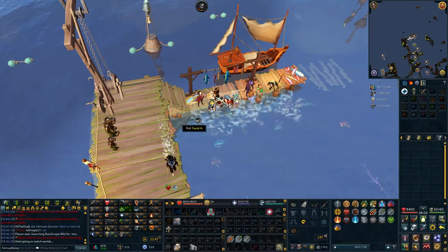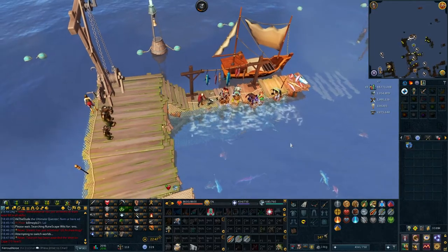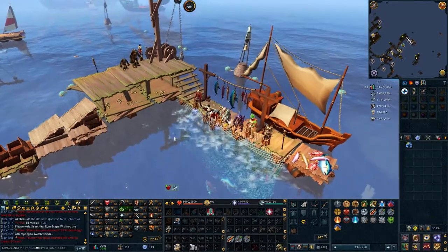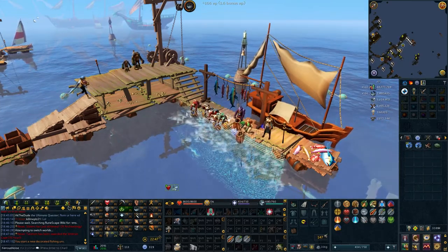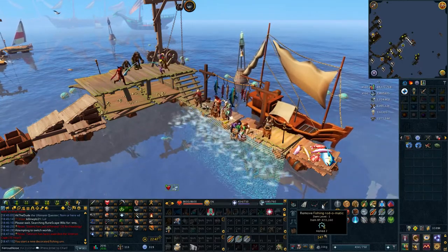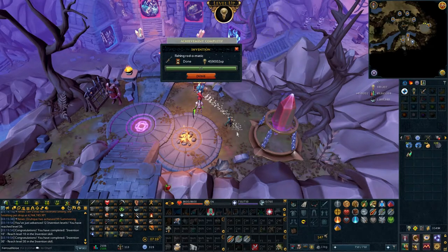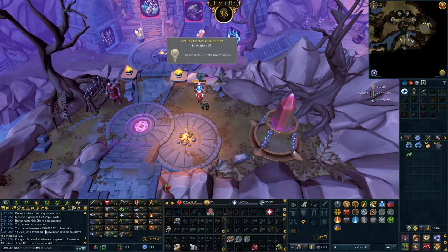Now that we have a bunch of the disassembly stuff out of the way, we're able to make a fishing rod-o-matic. I put some garbage perk in it — I think I got honed 2 and furnace 1 or something terrible because we're such a low level right now. We take it and do some swarm fishing. Swarm fishing isn't the best XP and it's not very fast, but the rewards are decent — we get raw fish at a much higher level than we can normally fish. We got our fishing rod-o-matic to level 10 and disassemble it for 459,000 invention XP, getting us to level 36.